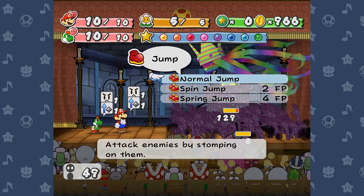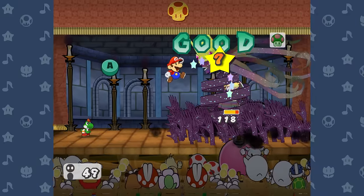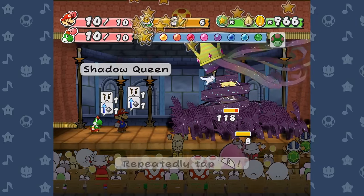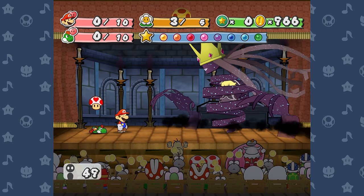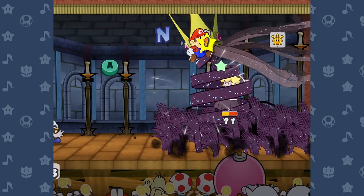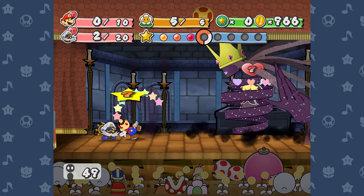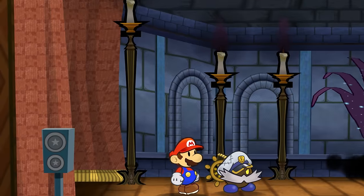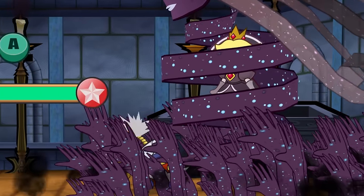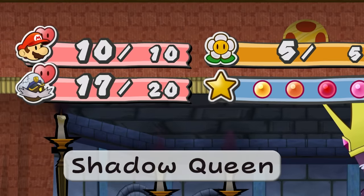This was discouraging because of how long it took to get this far, but also encouraging because I was able to get so close on the first attempt. On attempt number two, I missed a lot more superguards and she just hit me with a worse combination of attacks overall — she had about half health left when she knocked Mario down. But on attempt number three, I managed to actually do it. Instead of proceeding with Yoshi who was still out from the first phase, I decided to immediately swap over to Bobbery before powerlifting. Bobbery's damage while buffed isn't too much less than Yoshi's and his extra health will help him use fewer Life Shrooms.